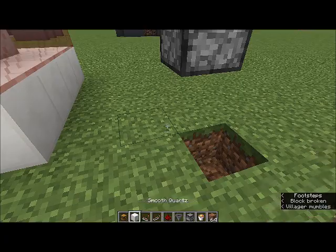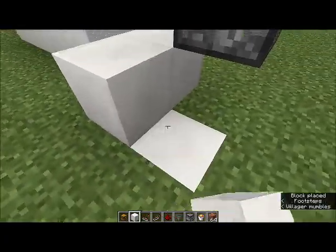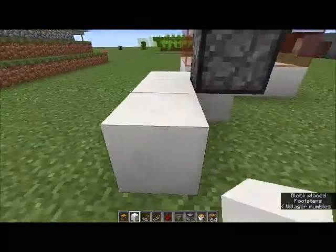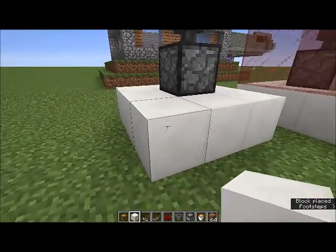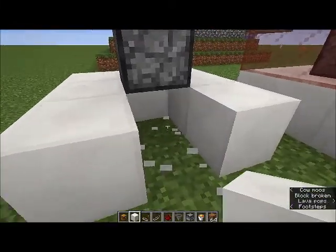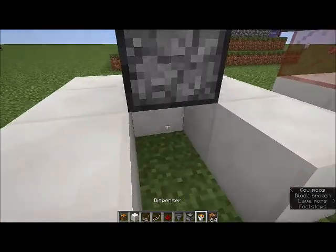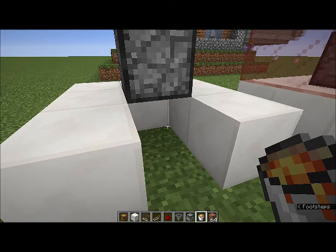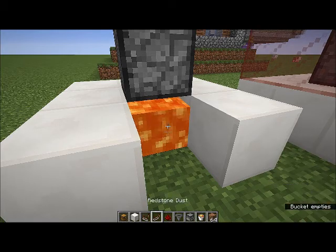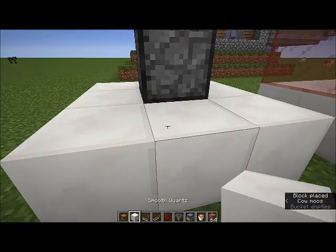What we're going to do is block this up like so. Now I have lava in hand — this is completely optional, you don't have to do this. I prefer to do it just because it gets rid of the entities that you put in there automatically. So we're going to put in lava and then cover that up.